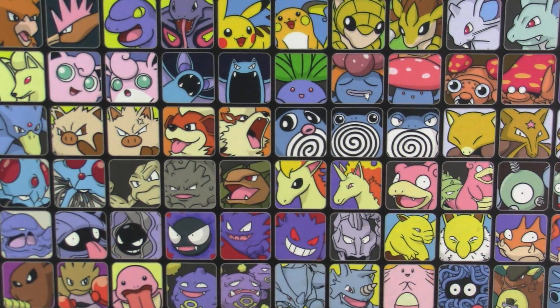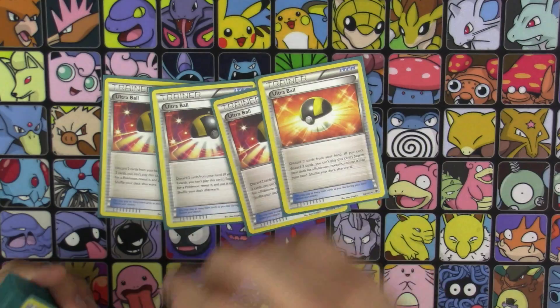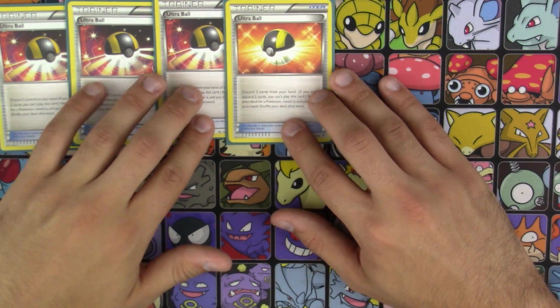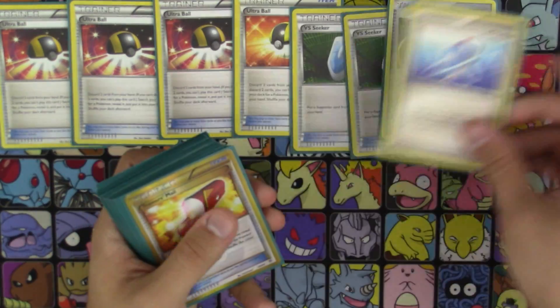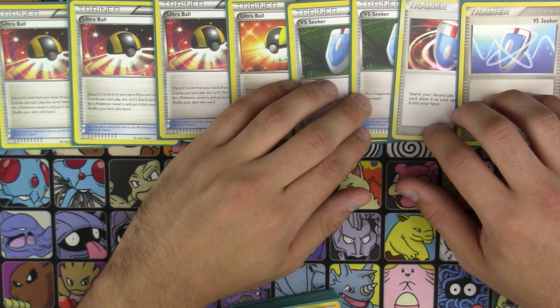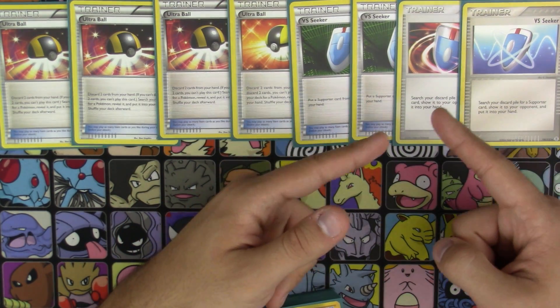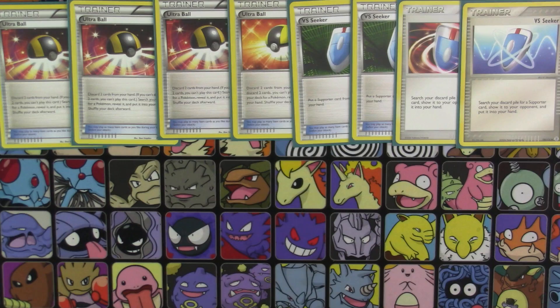Now we're going to go into our items. Got four Ultra Balls — standard with just about any deck imaginable. Along with four copies of VS Seeker. Now it looks like we're going to be losing this card next rotation, but there are rumors of it getting a reprint in the future, which I hope it does. But to my knowledge, this has not been confirmed in Guardians Rising — hopefully the set after that will get it.